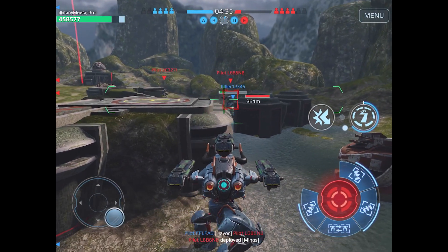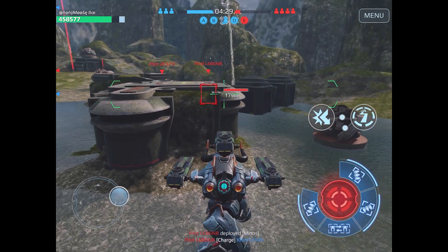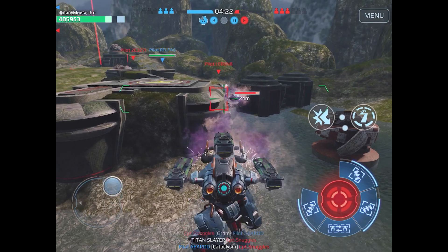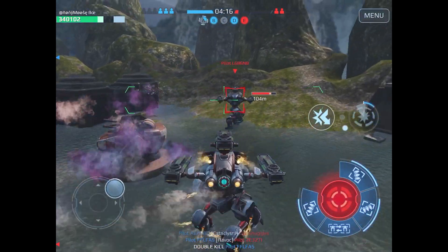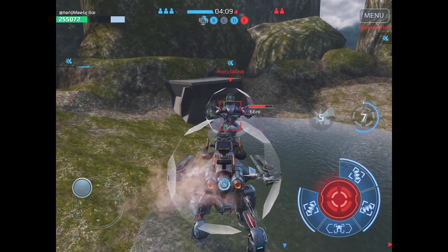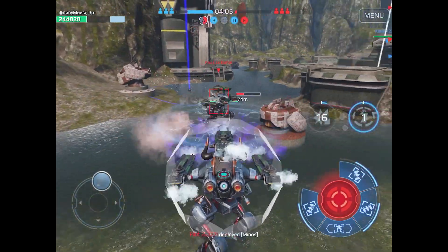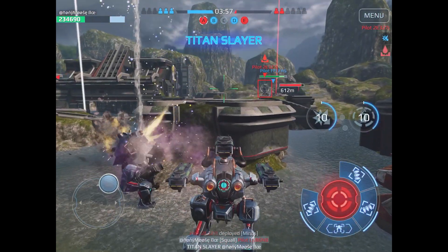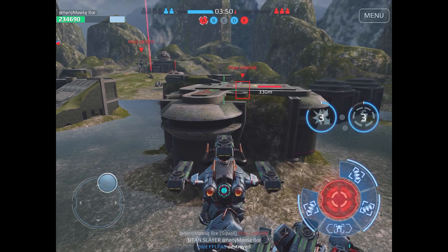Uh-oh, this guy just dropped in an Minos — time to mess him up. He has full health and I have less health than him, that's the problem. So I'm gonna go at him right here. I'm trying to get him to use his ability, and now I'm gonna go right here. Now he's missing his shots — I'm gonna activate mine. As you can see, I baited him to use his ability, and then I used my ability. So I basically have the advantage and I was able to beat him with lower health. We have the same setup, by the way — both Squall Minos.